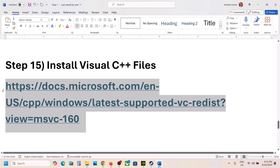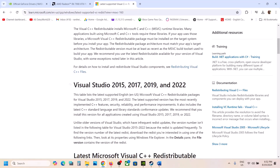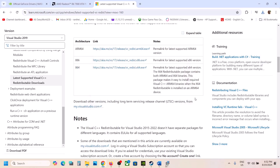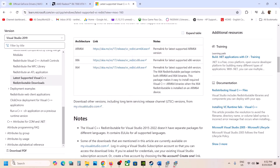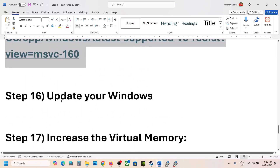The next step is to install the Visual C++ files. Copy the link provided in the video description and open it in a browser — it will take you to the Microsoft website. Download Visual Studio 2015/17/19/22 — download both the x86 and x64 versions. Run each exe file; if you see the Repair option click Repair, if you see Install click Install. Let both installations complete. Once installed, click Restart — restarting is required after this step.